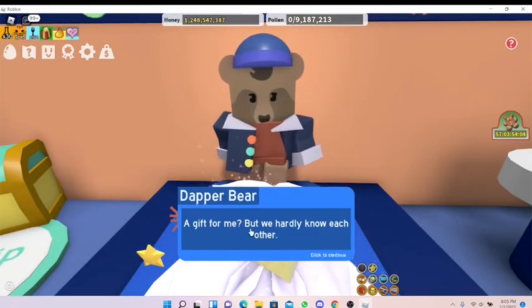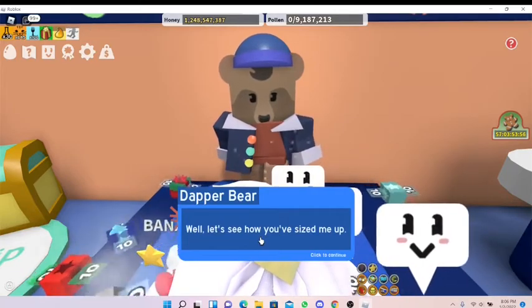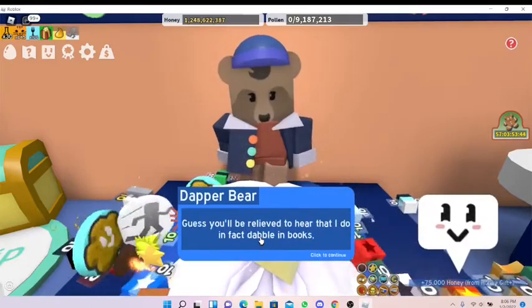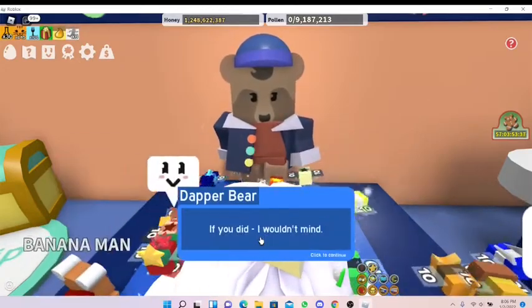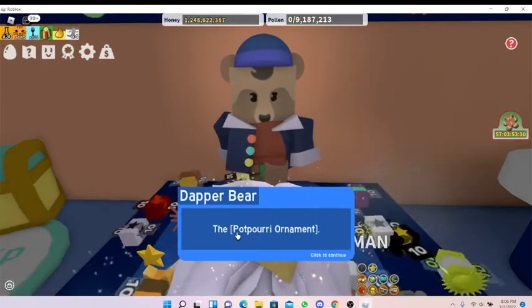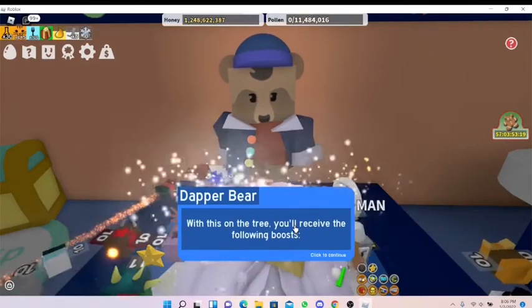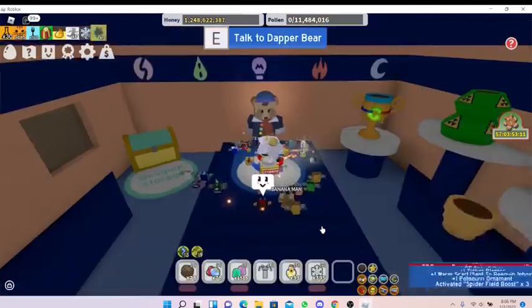Dapper Bear says: 'A gift for me? But we hardly know each other. Whatever's in this box must be based off first impressions. Let's see how you've sized me up... a book! A Brief History of the Bee Swarm Simulator. A mountain - guess it would be relieved that I do in fact dabble in books.' We get some snowflakes, a Ticket Planter, a warm scarf, and the Potpourri Ornament - filled with flowers and leaves. It has plus five percent nectar conversion rate from dandelion.